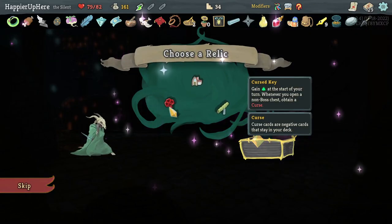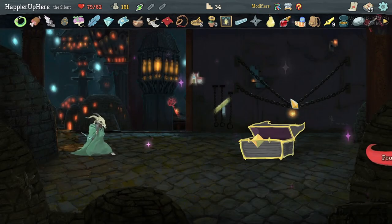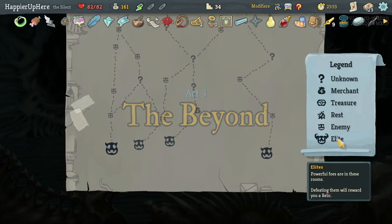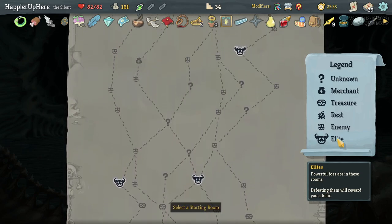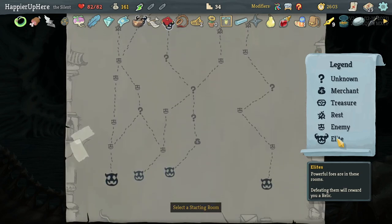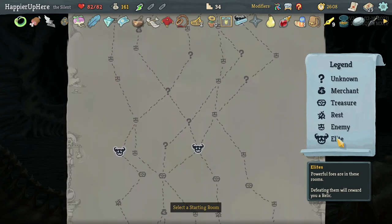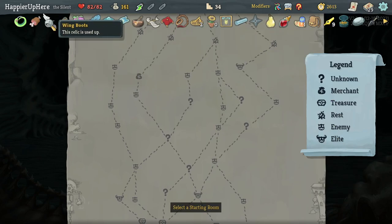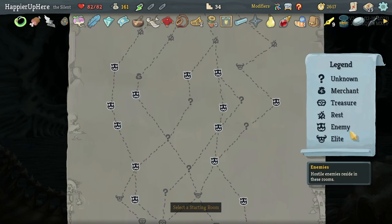Got Curse Key — get energy at the start of your turn when you open non-boss chests, obtaining a curse. Having Tiny Chest would have been better. With Tiny Chest I think I only had two question mark rooms after that, and one was a treasure chest, so probably could have triggered it twice for two extra curses. I only have one Wing Boot charge left — wait, did I already use all three charges? I only jumped twice on act two.